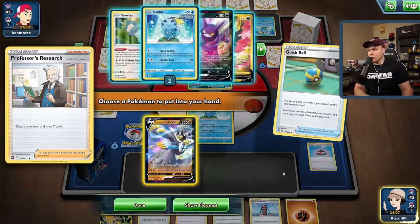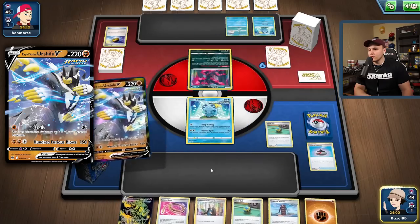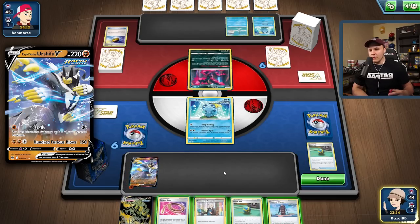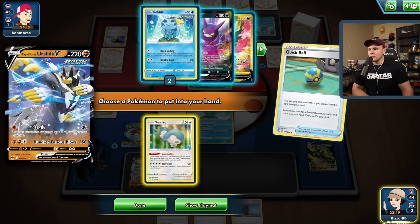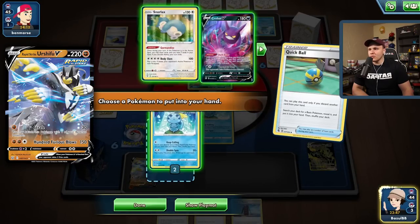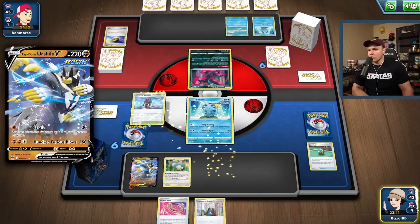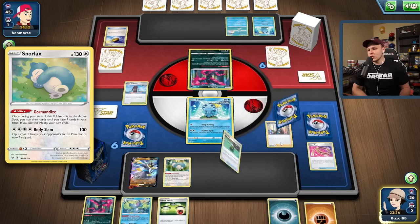We can go for a lot here — I want cards, I want options. I think I'm gonna go for the Urshifu, throw that down, attach the energy. I could Quick Ball away the Research and retreat, but we could get a little bit more this turn. Now I'm gonna go for the Sobble, then go for the Snorlax, throw the stadium in play, play the Research, and retreat — use Gourmandise next turn.